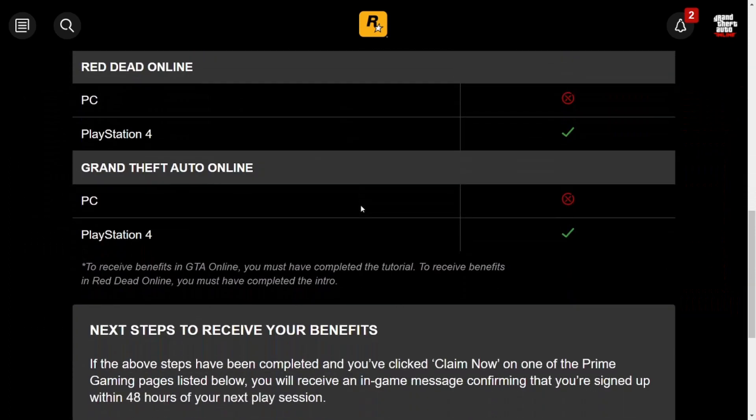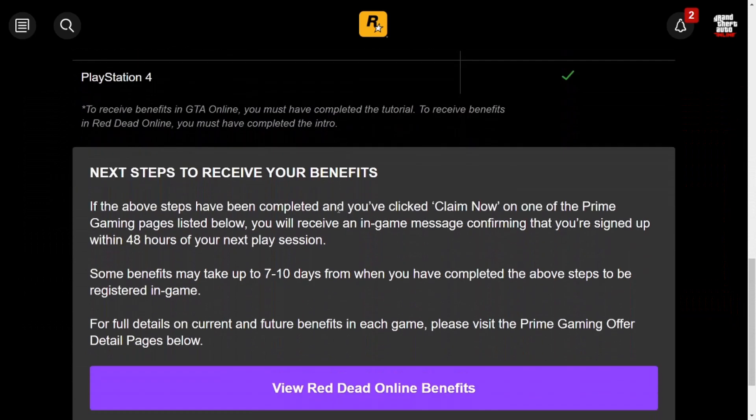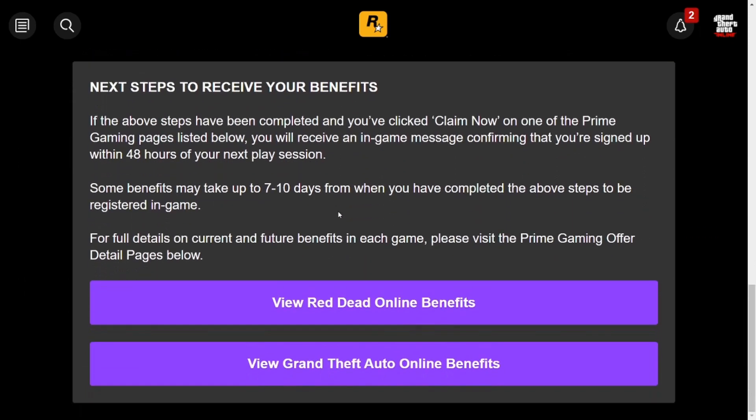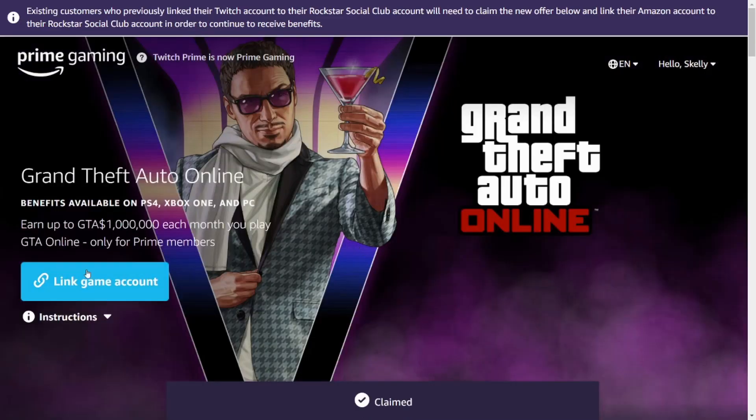If you go to your Prime Gaming, you can see here that I've claimed the loot, but I still have to link the gaming account. So here are the instructions on exactly how to link your account, and we'll take you through these step by step.